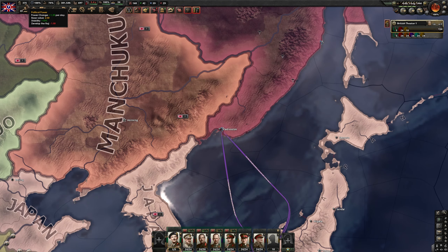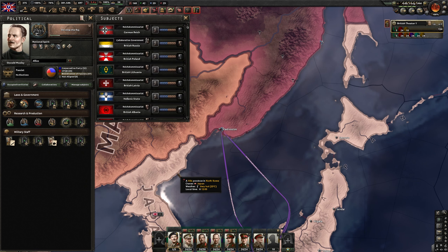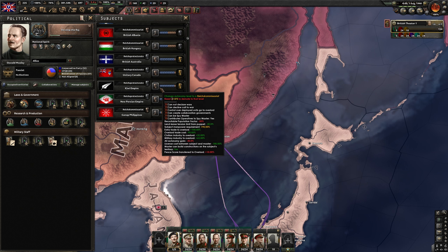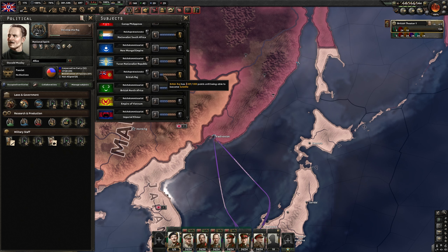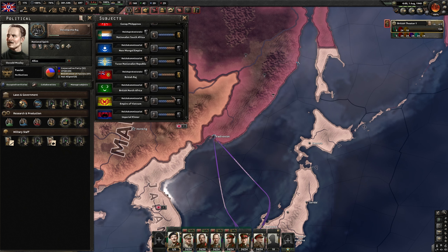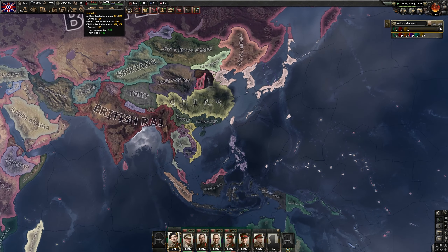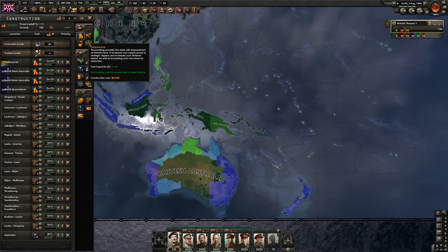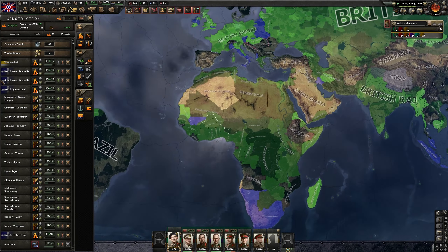I feel pretty confident about our political power — I think we have enough. So I will decrease the autonomy of the Dominions: Australia, Canada, New Zealand, and South Africa. India is also doing very well so we will not have a problem with India. By decreasing the autonomy you do get more factories, which is convenient. But especially we get a better idea of what we need to develop the most later on to decrease their autonomy.